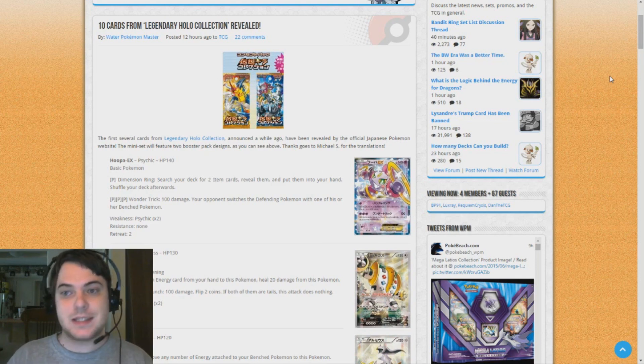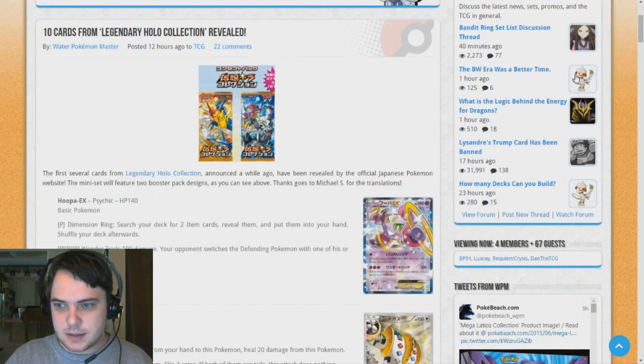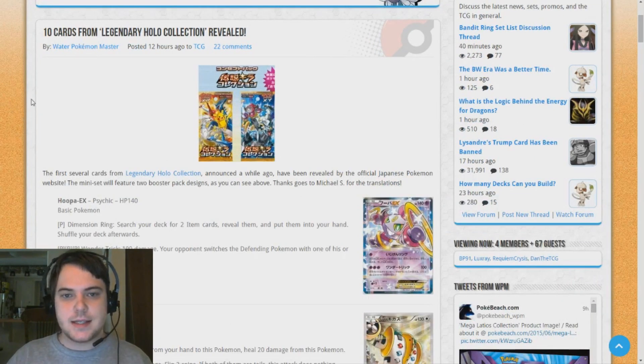But right now I'm way too excited to wait for all that, because this is a brand new set in Japan called Legendary Holo Collection. Actually, its official name is Legendary Shrine. This is a mini set that's going to release next month to coincide with the Hoopa and the Clash of Ages movie.